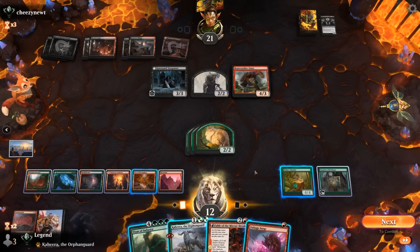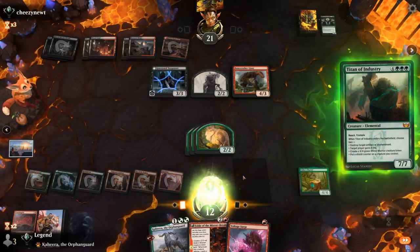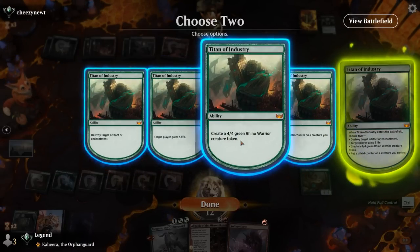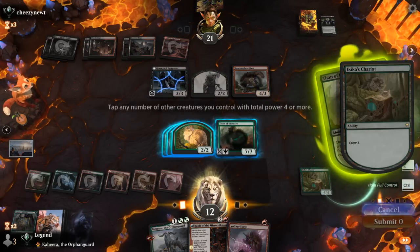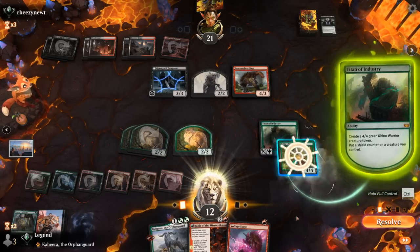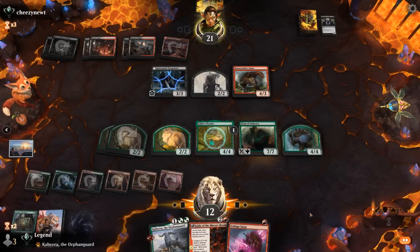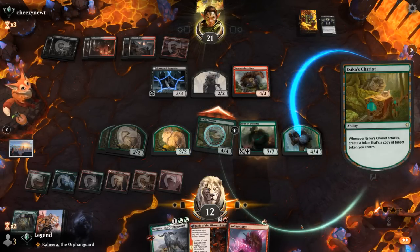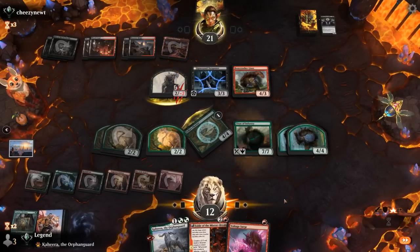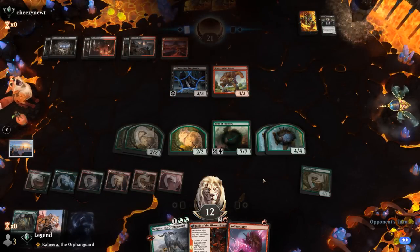We get rid of Kalitas. Our hand is still pretty decent — we can hardcast Titan, Kaheera will pump all our Cats which line up nicely against all the 3 toughness creatures, and we still have a Chariot. We play Titan making a Rhino and Shield Counter, crewing the Chariot first and putting the Shield Counter on the Esika's Chariot. We attack, copy a Rhino — they can jump with a Zombie to get rid of a Shield Counter but we'll get to copy more Rhinos in the process. We pass it back and our opponent packs it in.